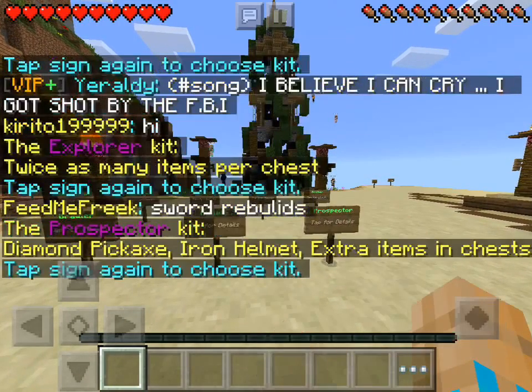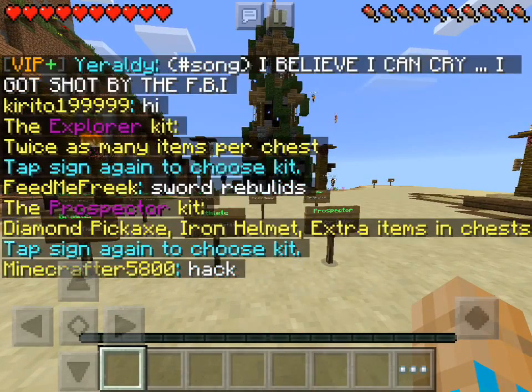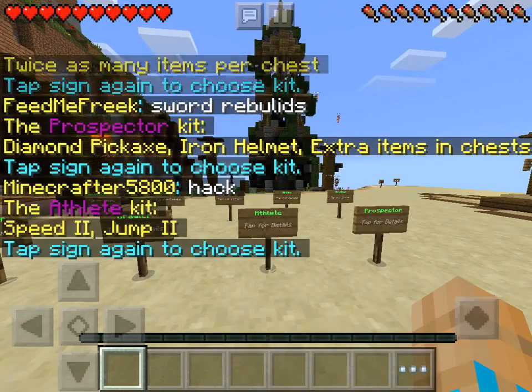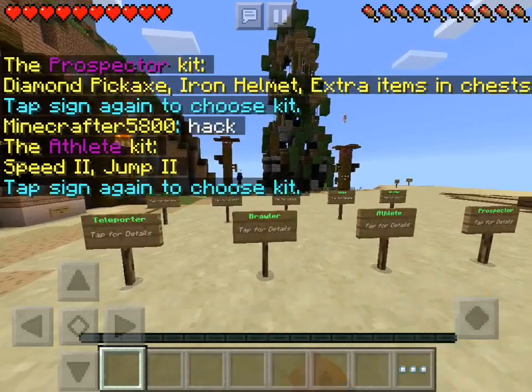Explorer: twice as many items per chest. Prospector: Diamond Pickaxe, Iron Helmet, extra items in chest. And Athlete: Speed 2, Jump 2 — just basic, basic.